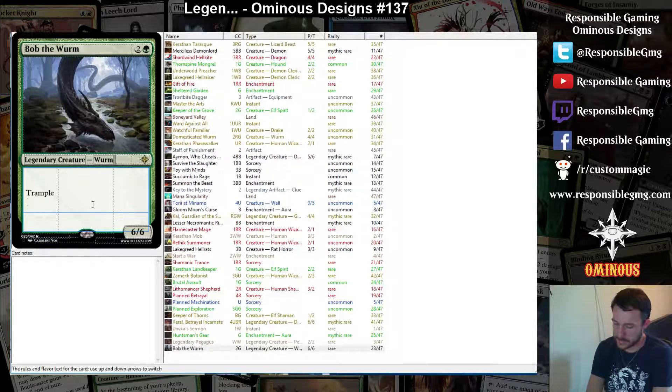What could a legendary worm do? One of the things that came to me is — I thought about what if it makes worm tokens. That's one thing a legendary worm could do. We probably don't want to make a worm that just goes: I'm big and I'm gonna get plus X plus X trample, or I'm gonna get counters on me, or I'm gonna deal damage.